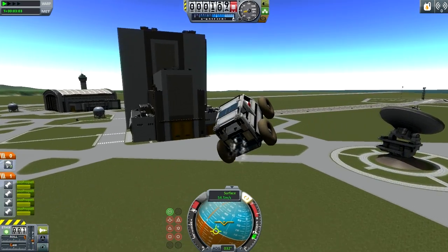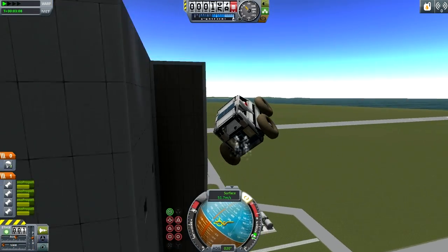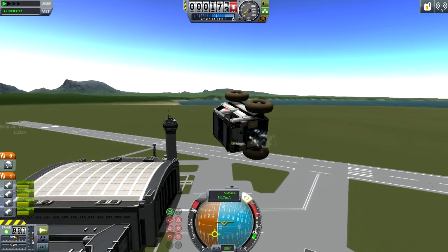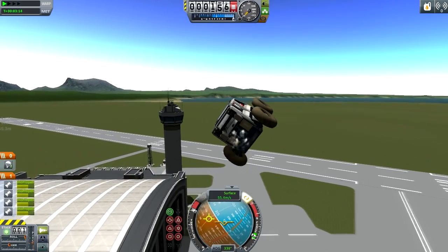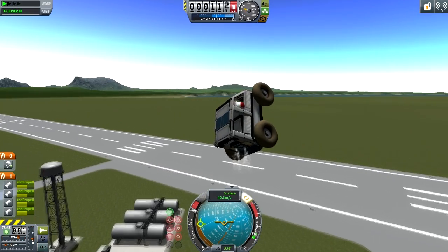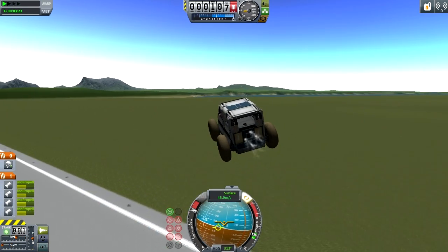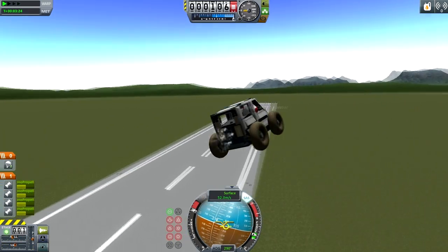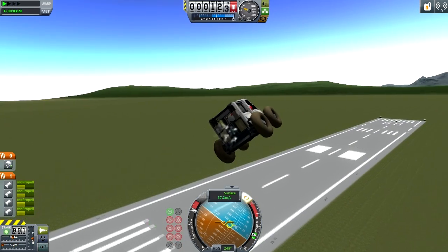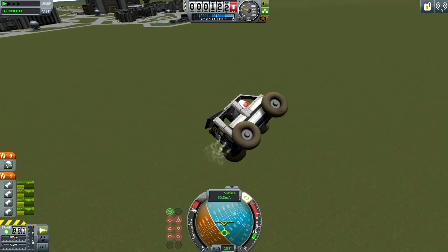I can then proceed to begin flying it around the Kerbal Space Center and maybe buzz by some buildings. Can I get really close to the Vehicle Assembly Building? Can I not hit the Vehicle Assembly Building? That was not bad — I could have maybe gotten a little bit closer. This thing does have some slight troubles when it comes to tight maneuvering, but it is nonetheless relatively easy to fly, and it's easy to recover from any little mistakes, as long as they're not too bad.